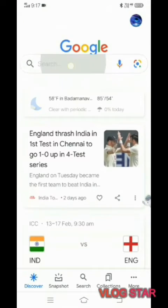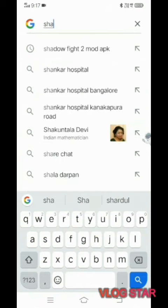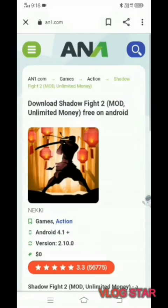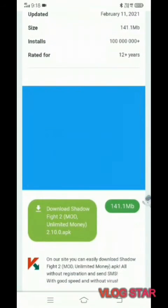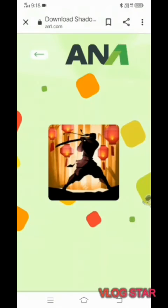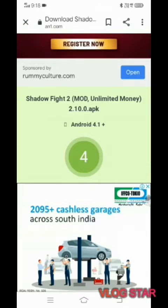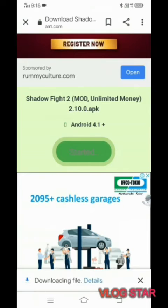Type 'Shadow Fight 2 mod apk' then click on the first link that opens and scroll down. Click on 'Download Shadow Fight 2'. Scroll down, and when the timer finishes, click on the download button — it has started.